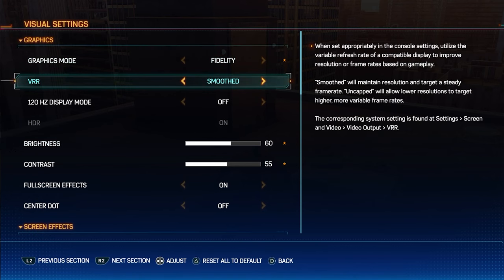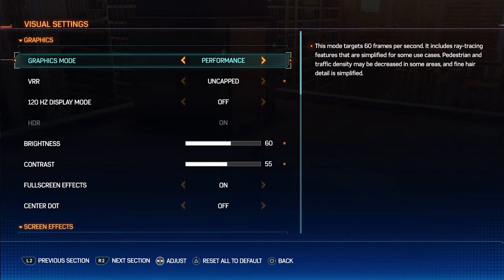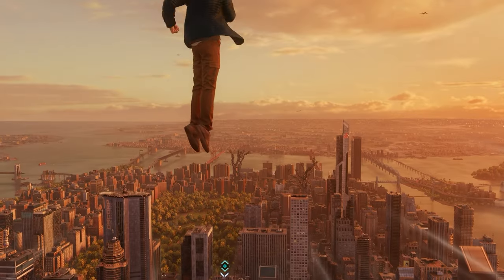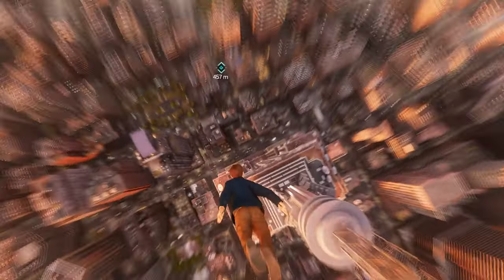Now let's talk about VRR more. There's a VRR option which you can set to off, smoothed, or uncapped. The smoothed is the default option which smooths out any frame drops that may happen, giving a more stable experience. The uncapped goes past the recommended frames, so you'll sometimes get higher frames than usual, which might help you enjoy the game more, but this comes at the risk of having frame drops and you'll notice them when they happen. When fidelity mode is on VRR uncapped, you'll get 40 to 60 FPS. When performance mode is on VRR uncapped, you'll get between 60 and 80 FPS. VRR on smooth doesn't affect the visuals, but selecting the uncapped option can make your resolution go down a bit, even on performance mode.